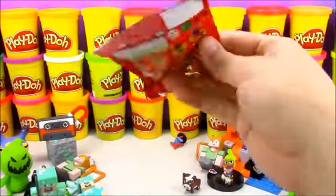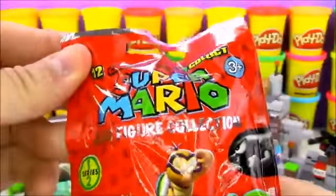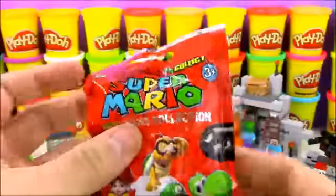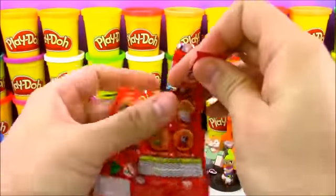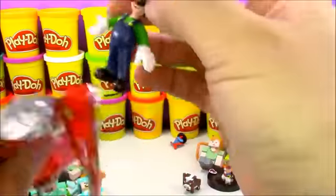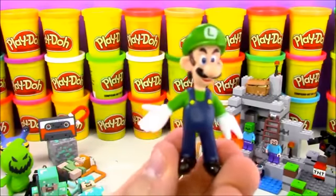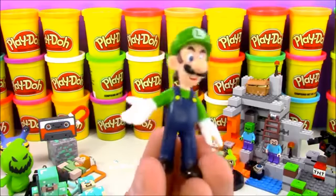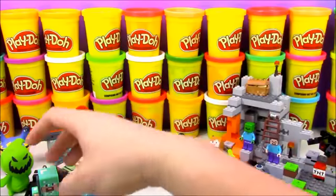Now it's time for our last surprise toy — this is a Super Mario blind bag with 12 characters to collect, recommended for ages 3 and up, Series 12. I found these at a specialty shop, so let's see who we get. We got Luigi! 'It's-a me, Luigi!' Luigi is a really awesome character in a lot of video games. I used to like him the most in Super Mario Bros. 2 because he had a really high jump, so he was really unique.